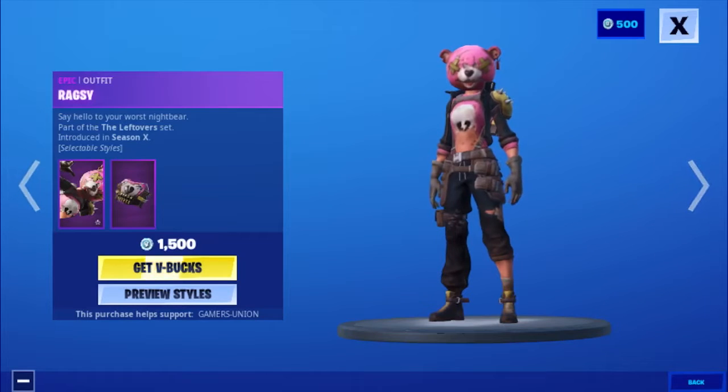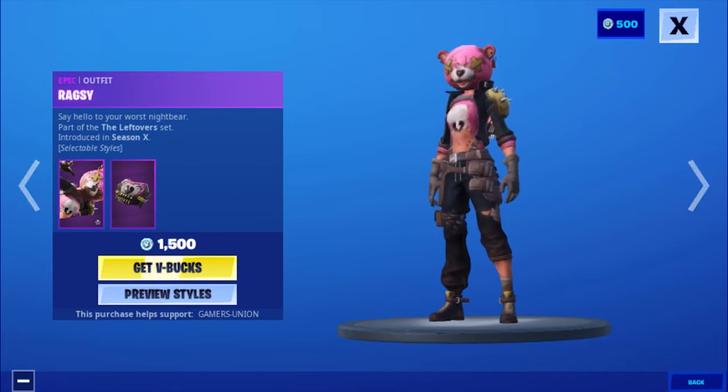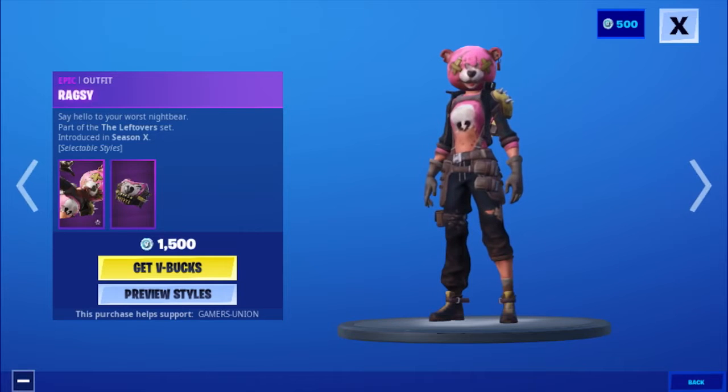Then we have the Epic Outfit Wagsy — Say Hello to Your Worst Sniper — part of the Leftover Set, introduced in Season X, for 1500 V-Bucks.